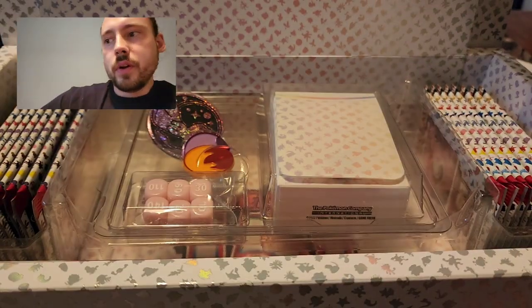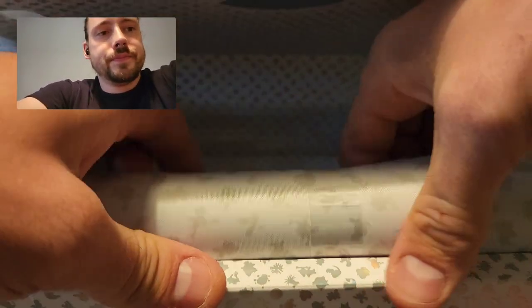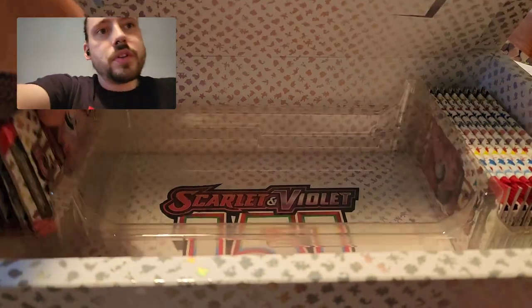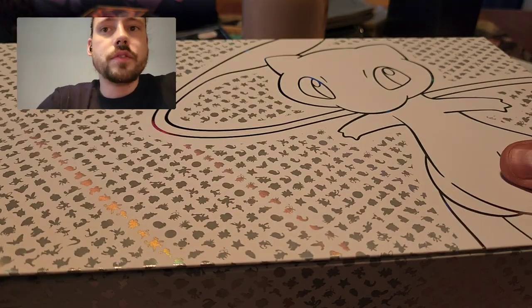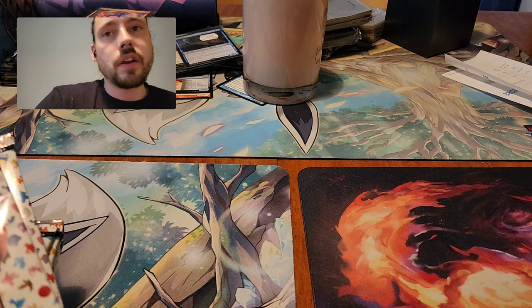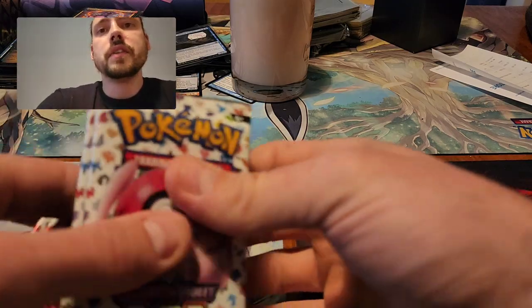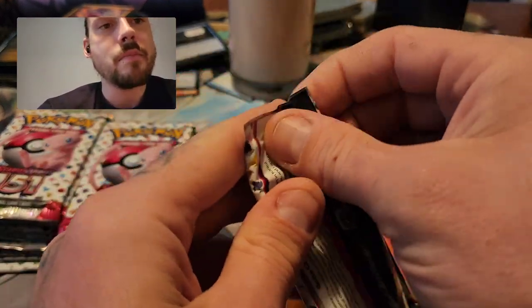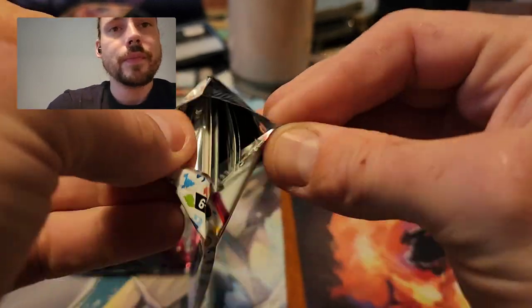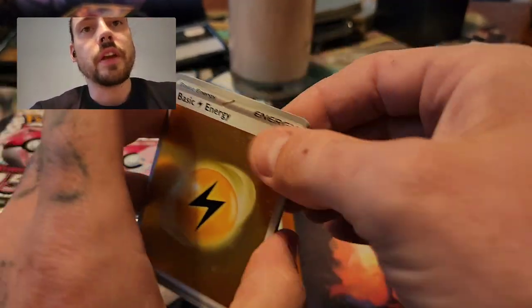There's the promos, there's the coins and deck box, the playmat, and of course 16 packs. The first two each had a special illustration rare in them. I've pulled a handful of full arts and other great pulls — not a ton of illustration rares, but I have pulled the Pikachu and the Dragonair so far. Haven't pulled anything I'm missing from my set yet, but the pulls have been so incredible that this is very profitable for me, because I'm reselling all the duplicates of course.